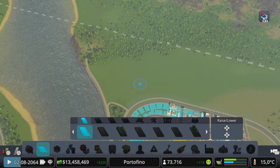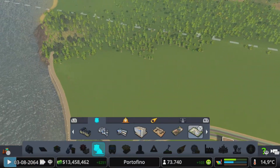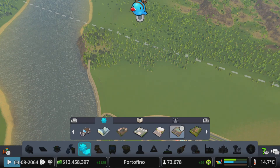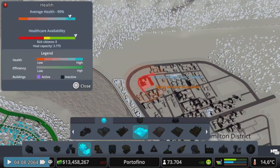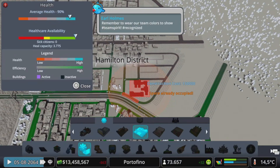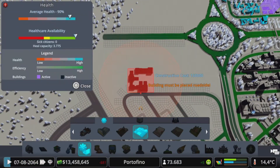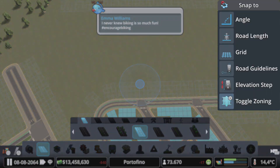I want to use this spot for helicopter depots — a police helicopter depot, a fire station depot, and a medical helicopter depot. I could place them in the middle of the industrial area, but that's a little bit of a weird spot. Actually, I could place them over here — oh, that could be a very good idea. Let's try it, let's get everything set up and see how we're going to do this.